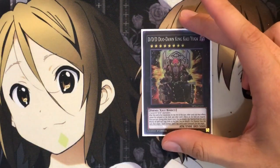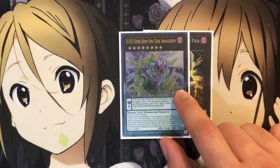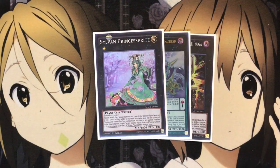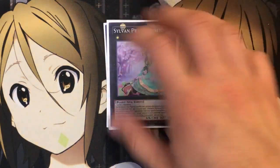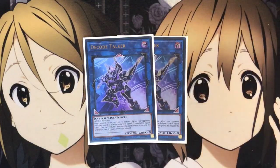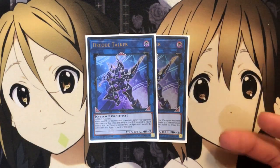For the Xyz I run Duo King Kali Yuga, one Doom King Dark Armageddon, and one Sylvan Princess Sprite. Princess Sprite is good for the level one plays if you can't get off anything else — if you have Kepler and Lamia on the field, you overlay the two of them, go for her, and use her effect for more search benefits. And then lastly Decode Talker, which like I said works really well with Gofu for its easy link play, and then the two arrows really help with wherever you want to go for your extra deck summons.